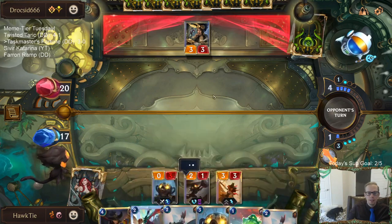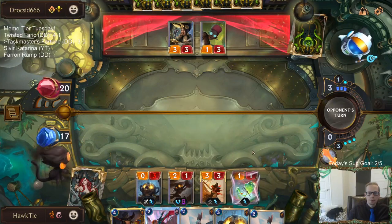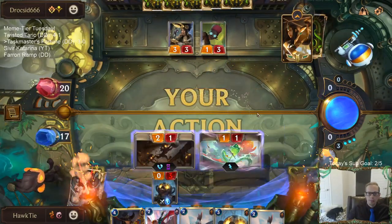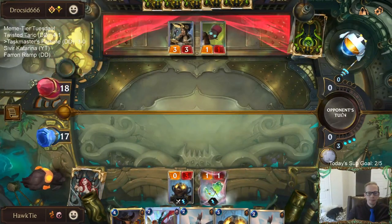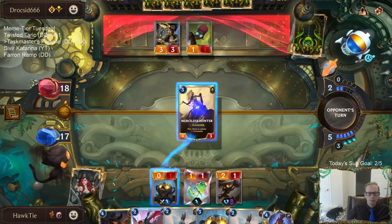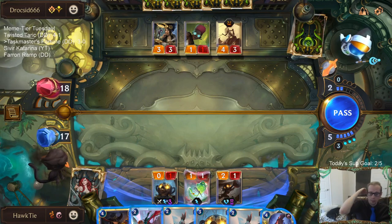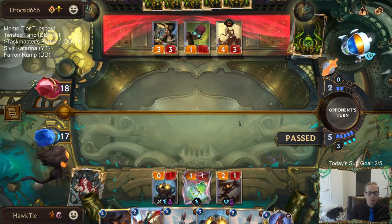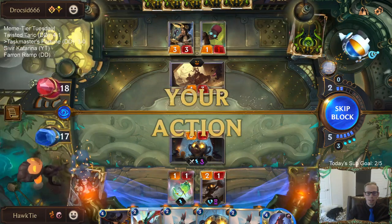It's hard not to play Miss Fortune but I could have gone double Taskmaster right here. They killed my stuff - why are people mean and kill my stuff? I assume they're going to have their 1/1 drop challenge this and attack with those things, or just the Merciless Hunter.